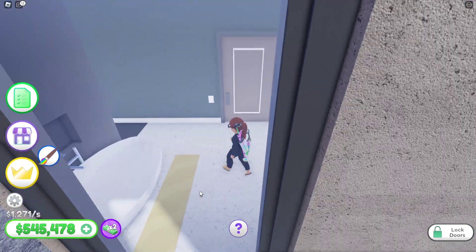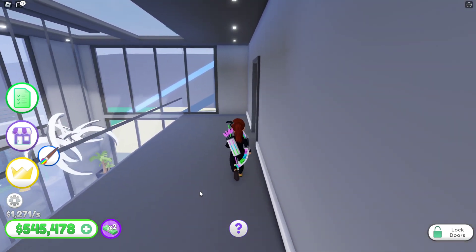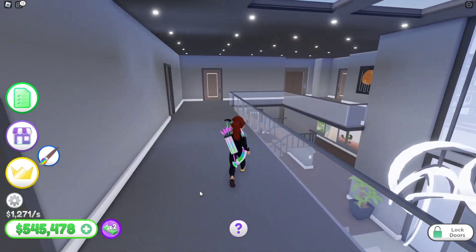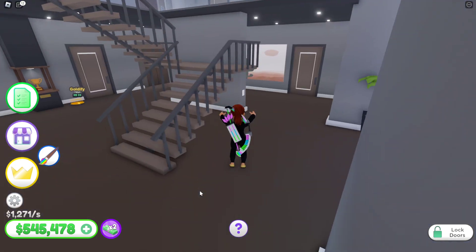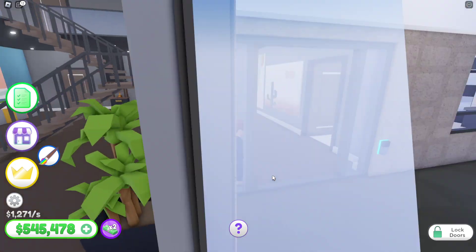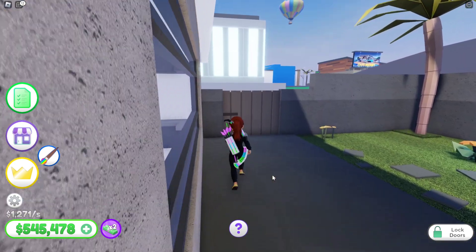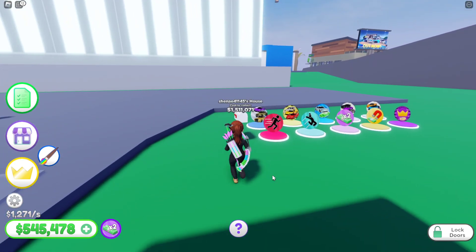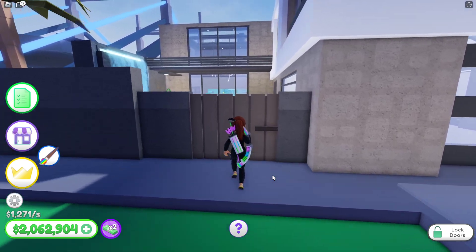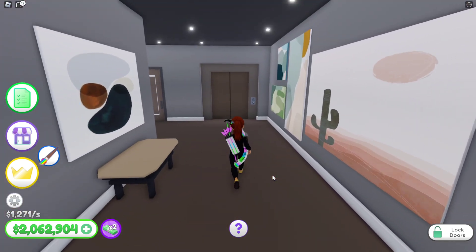I believe it — I was able to get everything! I have half a million dollars left — five hundred and forty-five thousand. I am very broke. In order to go up, I'll take the shortcut through the elevator. There are three floors total. I bought the elevator but I still gotta buy the third floor, which is 700. I'm going to go ahead and buy the third floor — you actually buy it through the elevator.